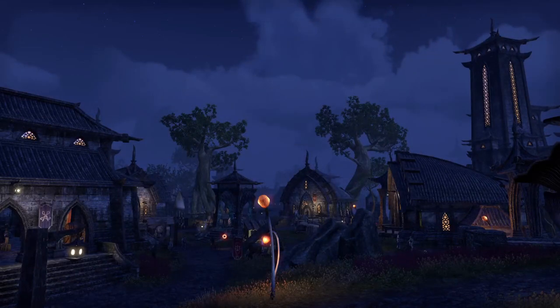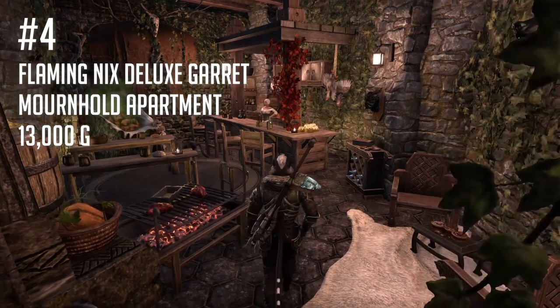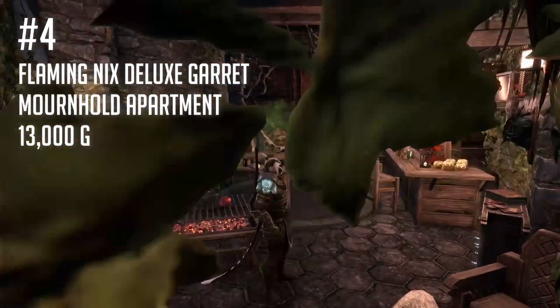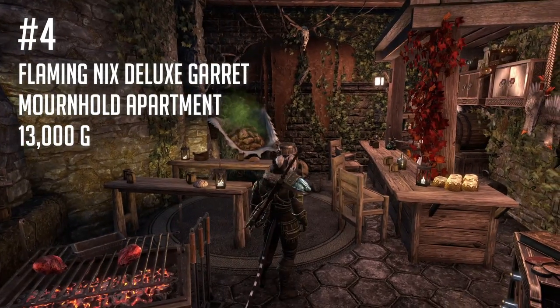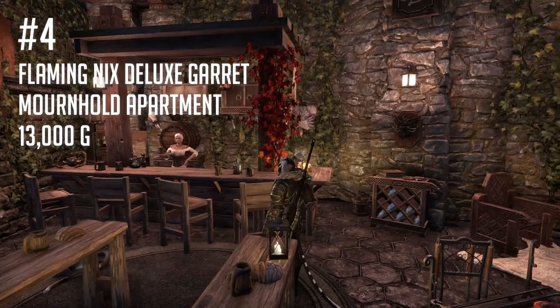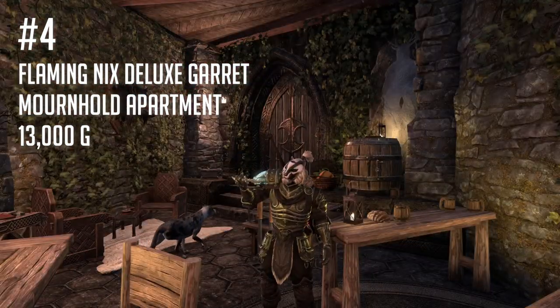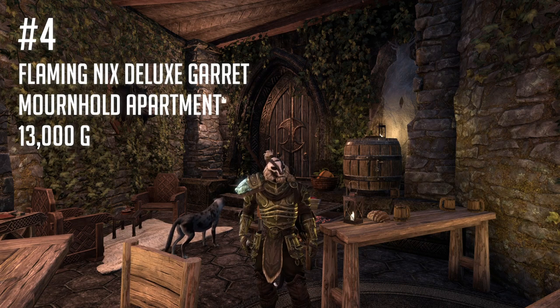Number four: the Flaming Nix Deluxe Garret in Mournhold. Mournhold is the capital of the Ebonheart Pact and as such is one of the major trading hubs in ESO. Not only does this apartment provide access to all the amenities of a capital city, but you'll probably find yourself coming to Mournhold often if you do any trading on the guild traders, as some of the biggest trading guilds are based out of Mournhold.